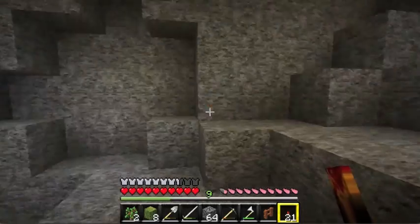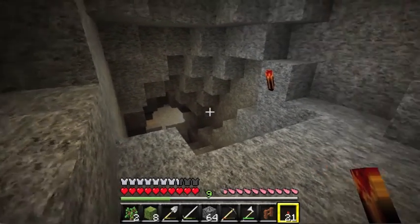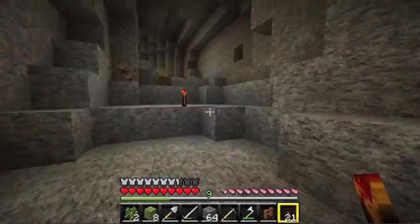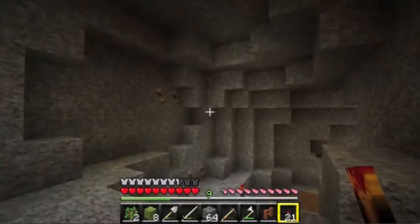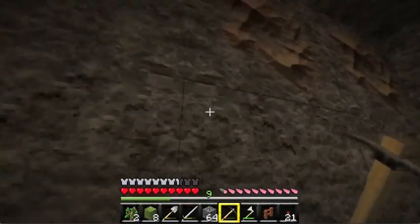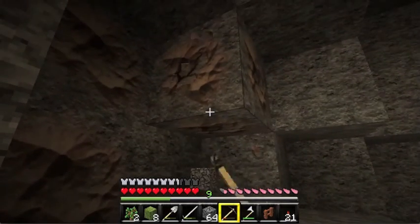That means there's lava down there, and I see some lapis — maybe not. Let's pick up the iron that's here so we have a good amount of iron for all that stuff we're going to do later — all that advanced endgame stuff.